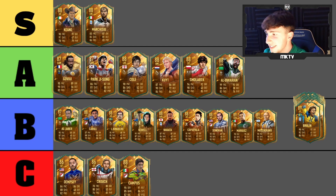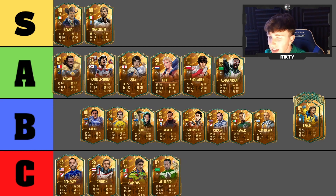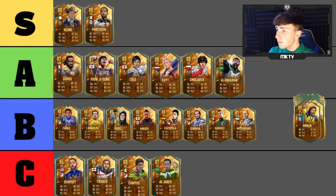I've also realized I made a big mistake with Al Jabeer — he just has to be dropped down to C tier. Looking at his pricing and stats, I've kind of made a mistake placing him in B. He has to be bottom tier.